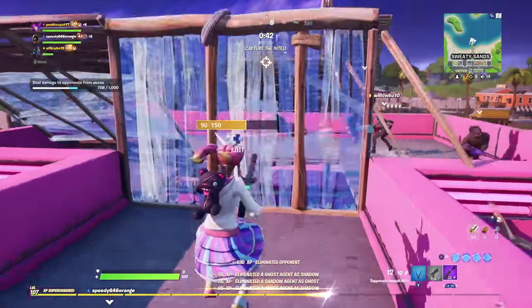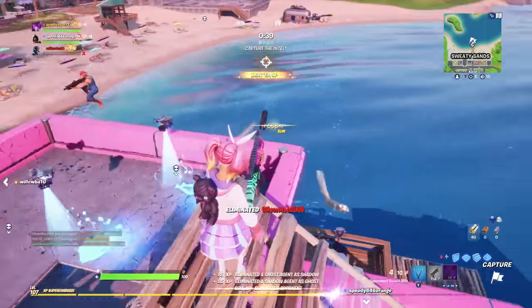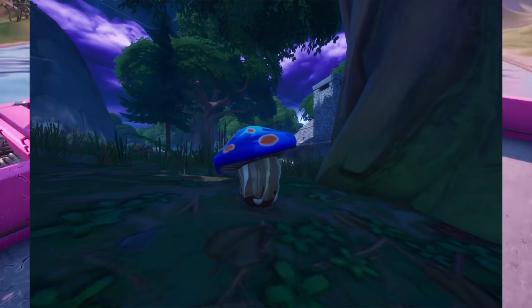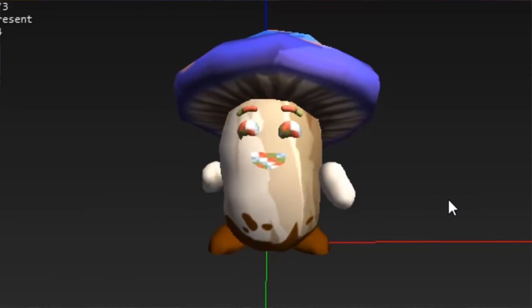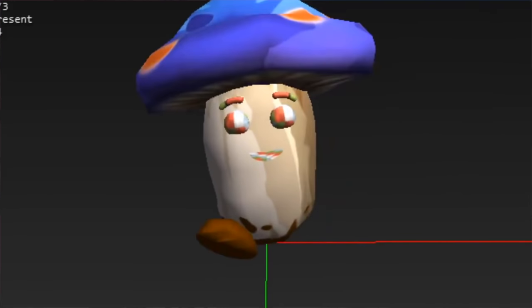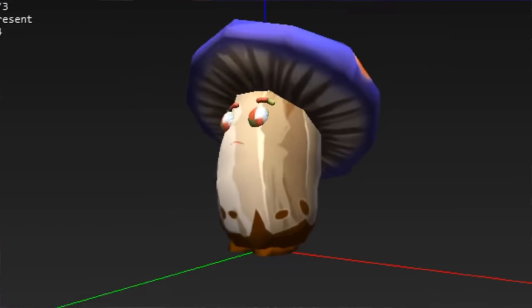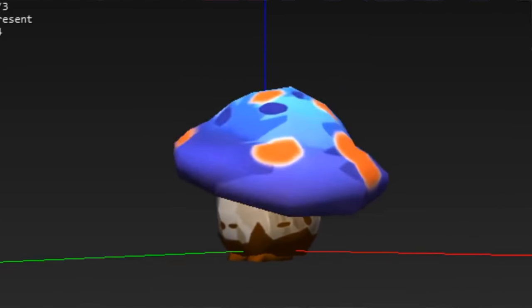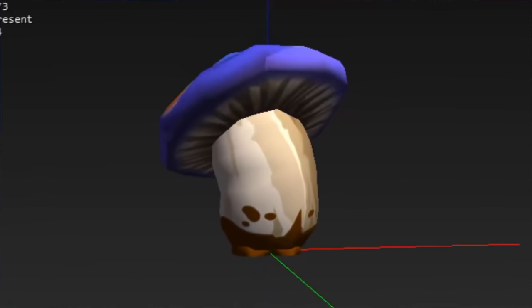Next up we've got the mushroom. We've all been seeing the mushroom recently — it's now appeared over in the woods, and it's actually going to have its own little animation and ability. It's rumored that you're going to be able to pick it up, carry it as an item, and it's going to give you shield drip over time. It's also going to make some weird sounds — check them out right here.